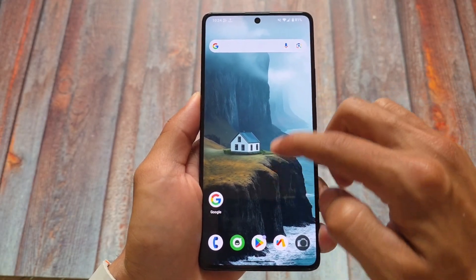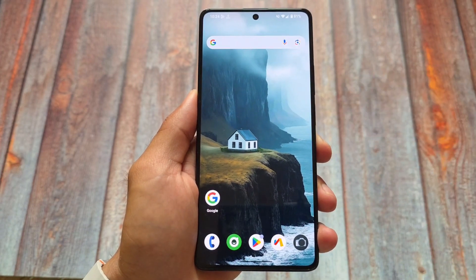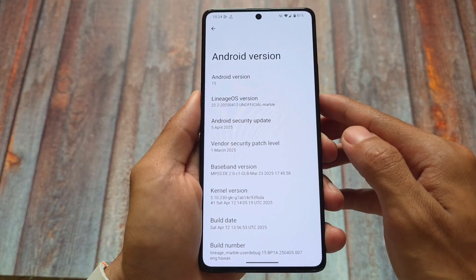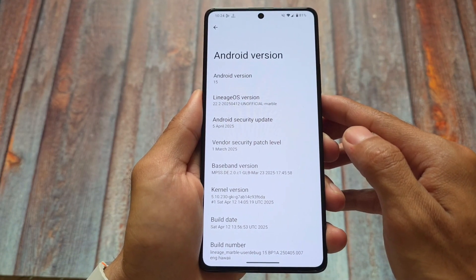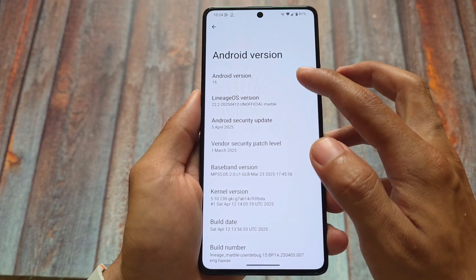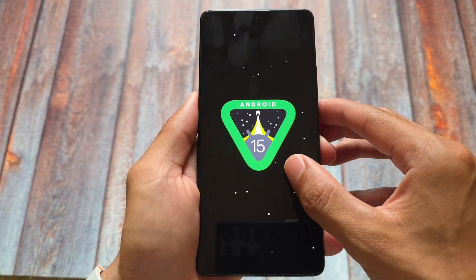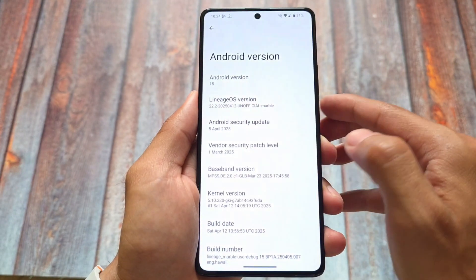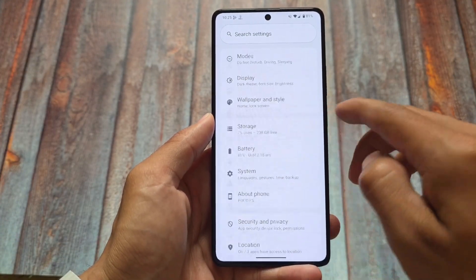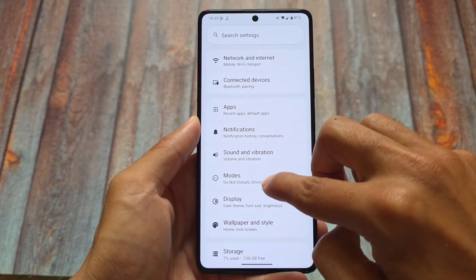LineageOS 22.2 has been released. With Android 15, LineageOS introduced a new point update system — for example, 22.1 and now 22.2 — where each version corresponds to a new QPR update. Previously it was not easy to identify major changes. This release is based on the QPR2 update with the April security patch, the latest QPR update released by Google.